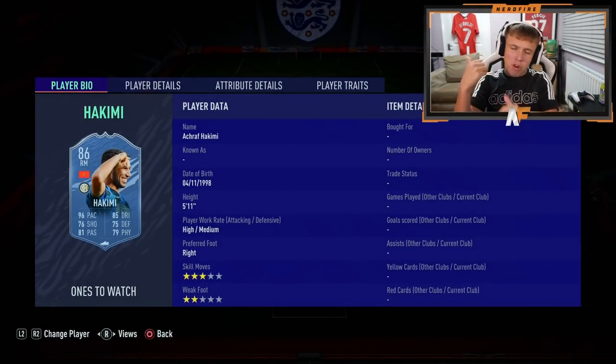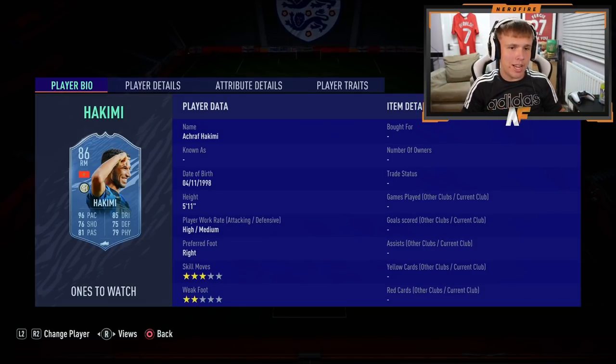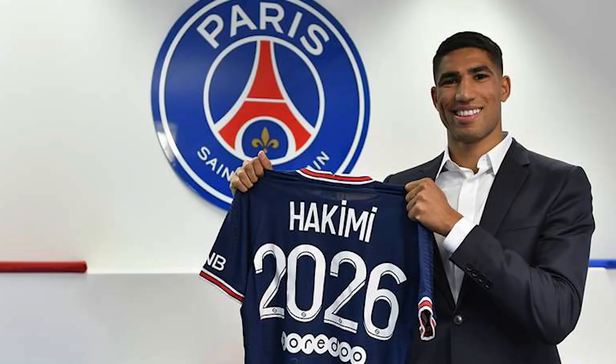For right back we've gone with Hakimi - he's a right mid slash right back. Sadly I don't have the PSG card so we're going to go for a ones-to-watch version. If you didn't know, he actually already has a transfer card on FIFA - a big special card, his Footies SBC card, which is sadly not out anymore. Hakimi moved from Inter Milan to PSG - he's like one of the only players that actually cost something for PSG. Pretty young, a very good player.